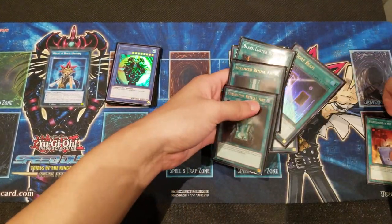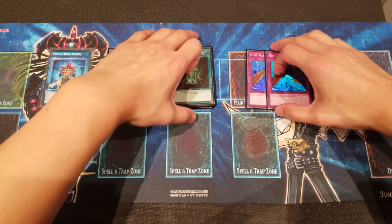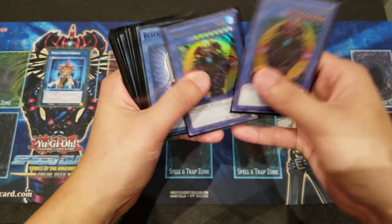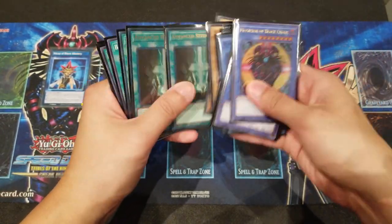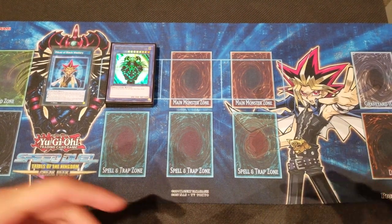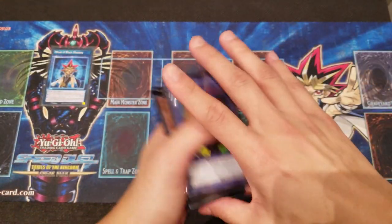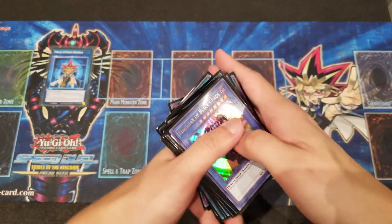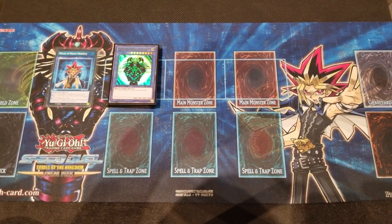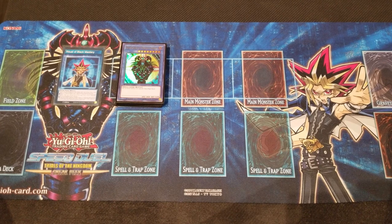Moving into our traps — we don't have many but they're important. We play two Dust Tornadoes for backrow removal. The main deck consists of 24 cards total. I've emphasized before that you really don't want to play a 24-card deck unless you have a lot of draw or search power — and we do have a lot of search power here: Senjus, Sonic Birds, and Advanced Ritual Art which has deck-thinning capabilities. So 24 cards works very well with this deck. It's actually very difficult to play this deck at straight 20 cards because you don't see your combo pieces as quickly — you need those specific cards and want to see them as soon as possible.